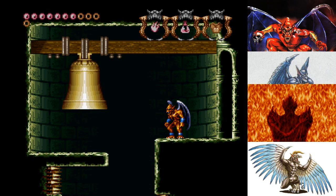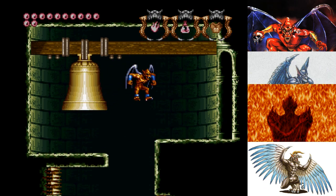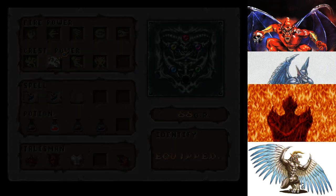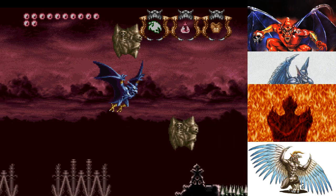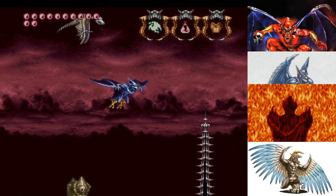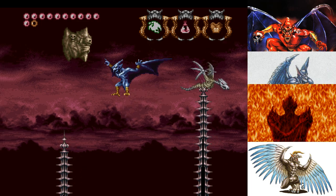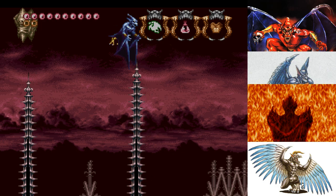The bell is right here, and it does contain a life-up for us. So while I'm in the vicinity, I'll just go ahead and grab that — no big deal. Now we'll set off into the high-velocity winds. You could use Clomp to circumvent these pillars, of course. I'm deciding to stick with the air master here, for better or worse.